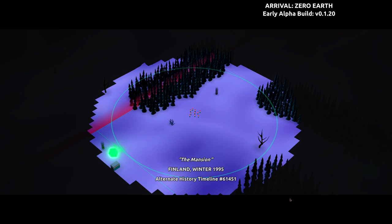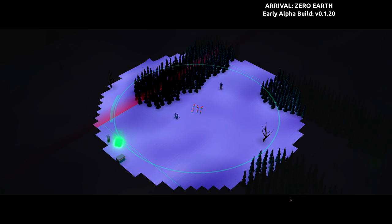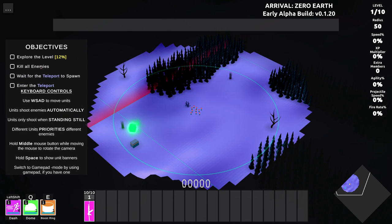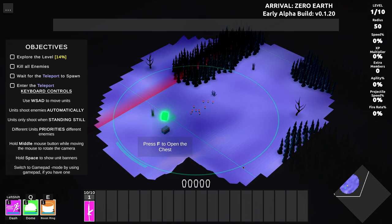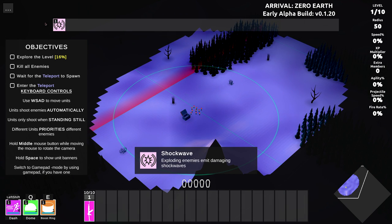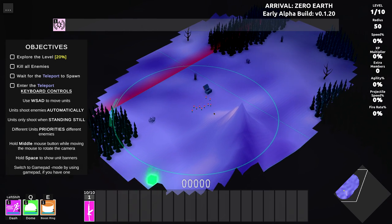Welcome to the mansion. It's 1995, and apparently alternate history. These are my people, my guys with hats. We've got a few objectives: explore the level, kill the enemies, teleport to the next level. That's it. There are chests around here we can pick up, like shockwave. I have ten assault rifle carrying troops. I'll find more. We have a couple of abilities we can use as time goes on.